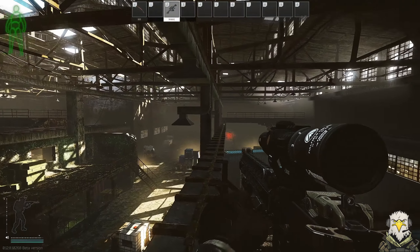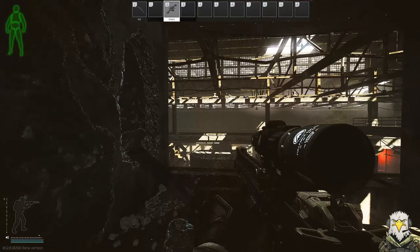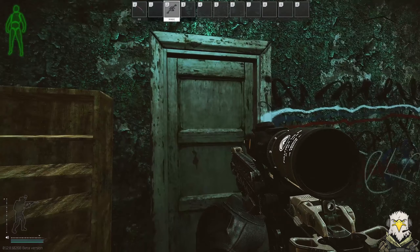Here we are on Factory. I am in daytime just for the purpose of showing you where the location is. We're going to head into the office area, go past the actual offices, and we need to go to this room — which is the breach room.